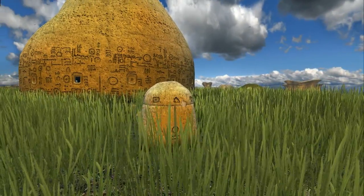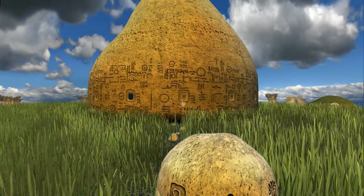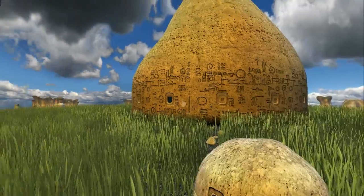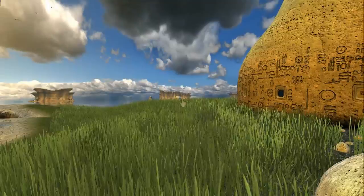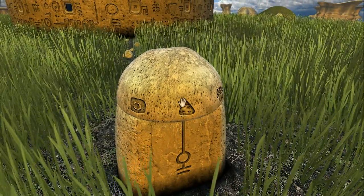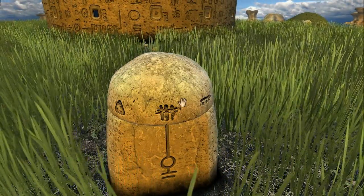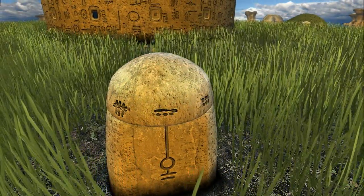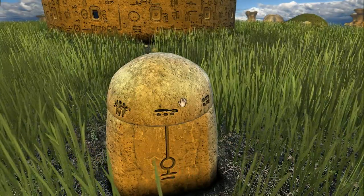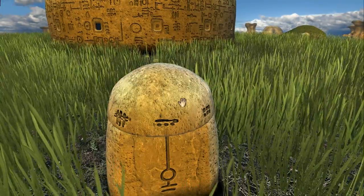There's a bunch of stones standing around. There's one here, one over there, and one over there as well. There are some symbols on these stones, and it seems we can change the symbol. And it definitely sounds as if something is moving — something big — when we do that.